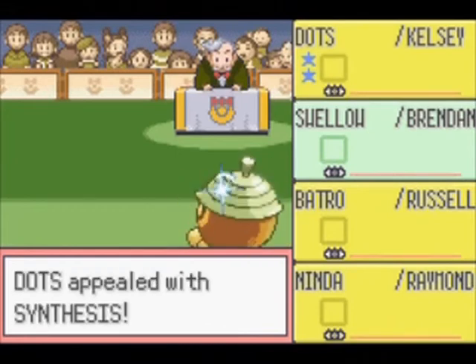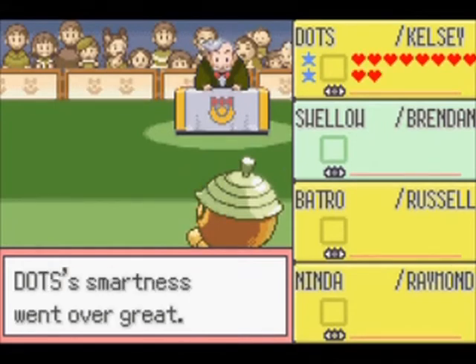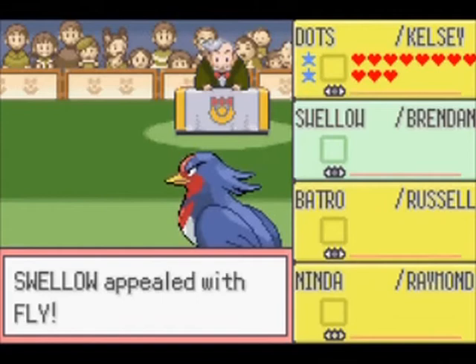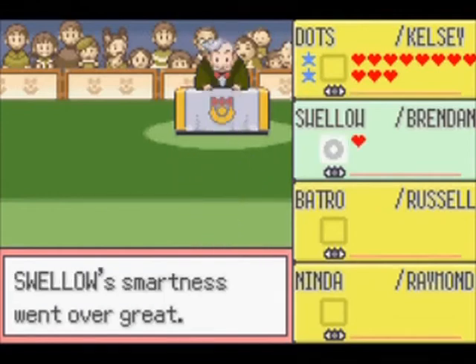Sometimes, if the perfect combination of moves is performed, you can get a huge amount of hearts, just like Seedad did right now. If a single exclamation point appears over the judge when you perform a move, then you could perform a combo in the next round if you choose the right move. Any such moves will be written in red if you happen to have them in your moveset.